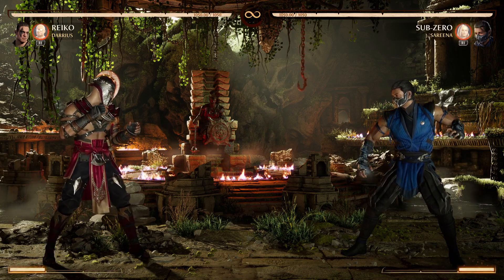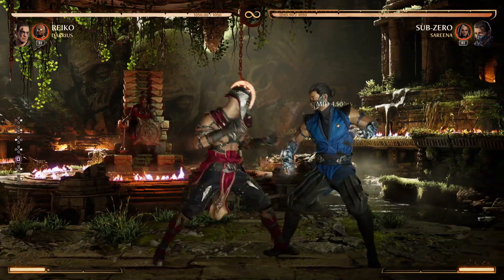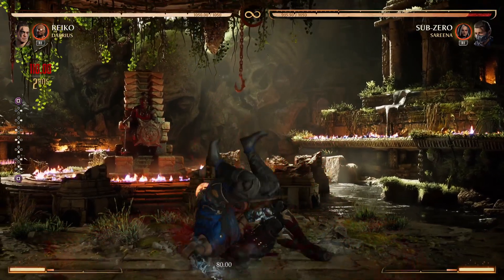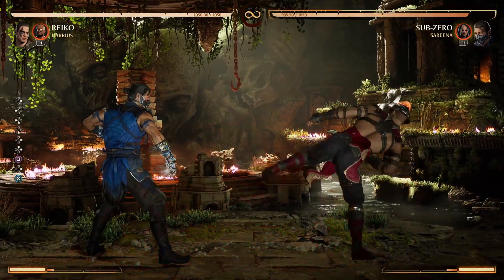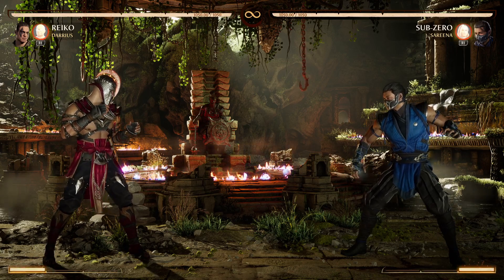For Reiko — he's supposed to be the grappler of the game. He has a 10-frame command grab; this sucker is a high by default, 11 damage plus 10 on knockdown. I can't really do anything after except like dash into something, but even then they can armor or do whatever.